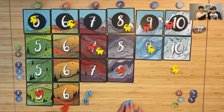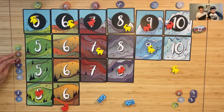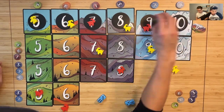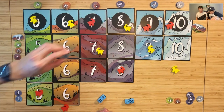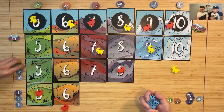Seven and nine — that seven completes that set, so I get this bonus token. I should probably keep mine in order — I like chaos apparently. Then I'll get another nine. Time to get serious.